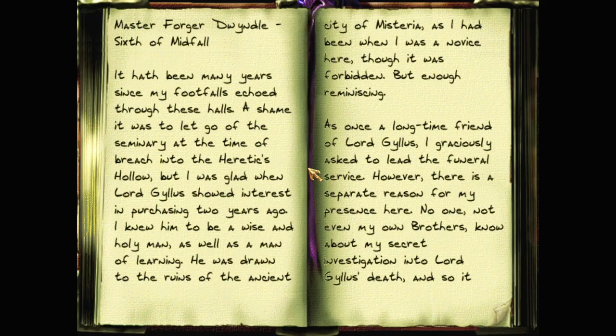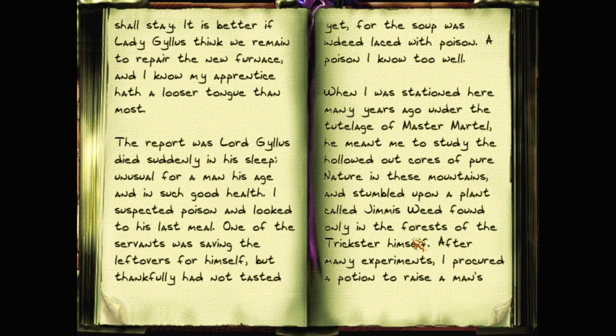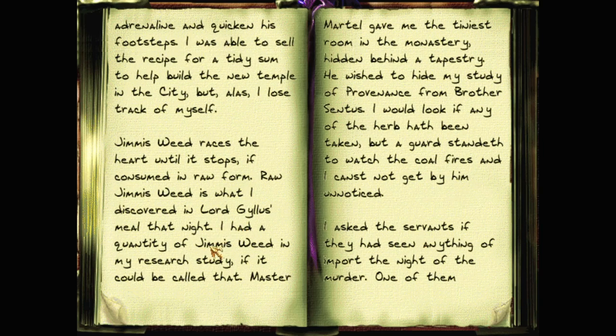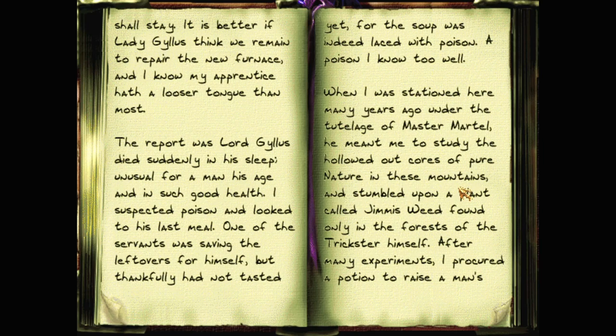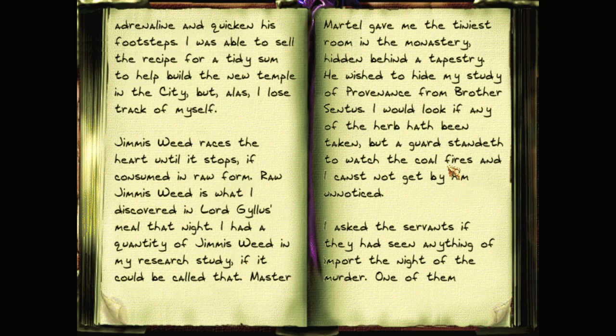I really wish I could take that book with me, or take notes now, because this has key information. So firstly he's been poisoned. He keeps his stuff in the tiniest room in the monastery, hidden behind a tapestry. A guard stands to watch the coal fires — so it's near the coal fires. Maybe that's the guard I was trying to get by just before. Is this the monastery I'm in? I still have no idea of the relation of the place I'm in to where I'm trying to get to. The smallest room in the monastery — tiny room with a tapestry. The tapestry is fine; if I see a banner I can cut it down. Guards standing to watch the coal fires is a useful hint.